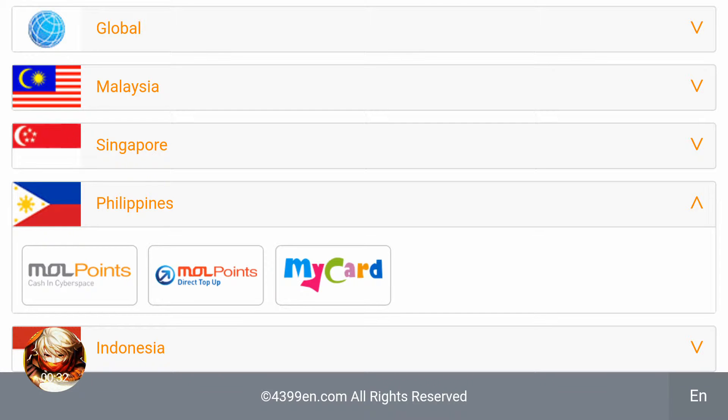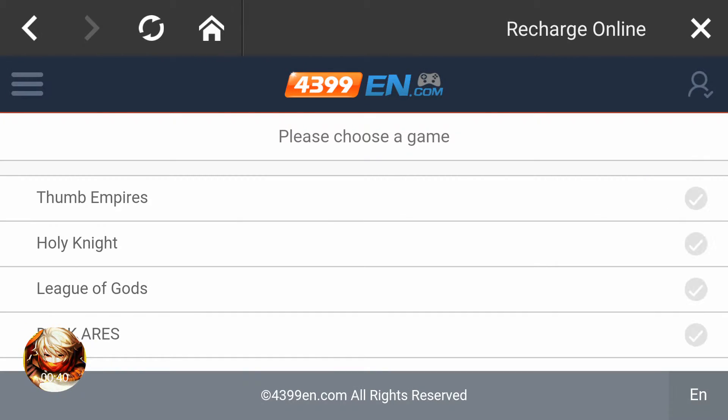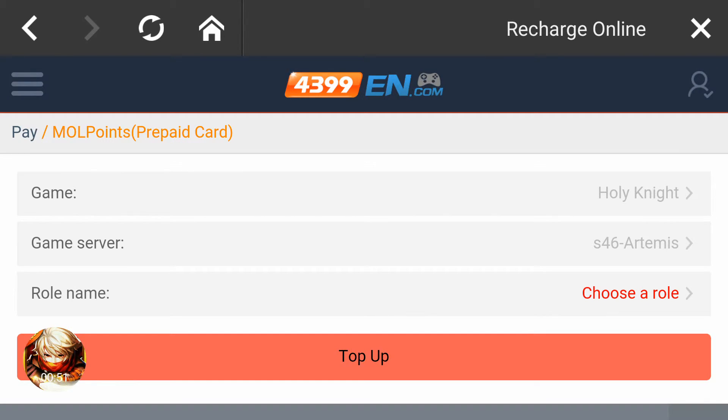Select Mall Points Direct Top-Up, then choose the game — of course it's Holy Night — and then select the game server. We are in S46 Artemis.